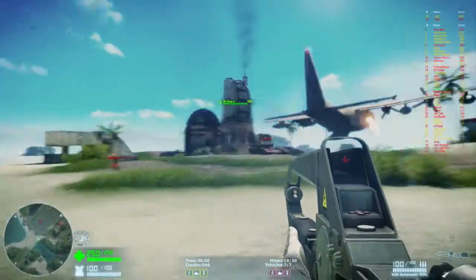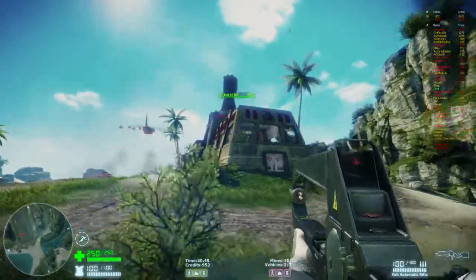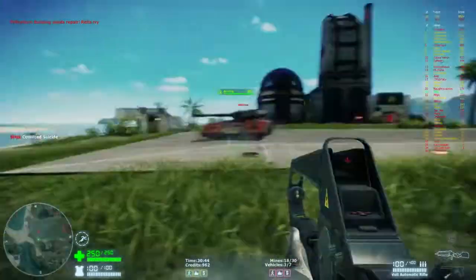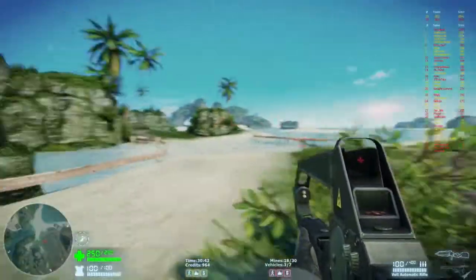It's like PlanetSide, except the bases actually do things. Refineries and the harvester give you your money. Nod's buildings let you have the characters - if you blow them up, you don't get them.